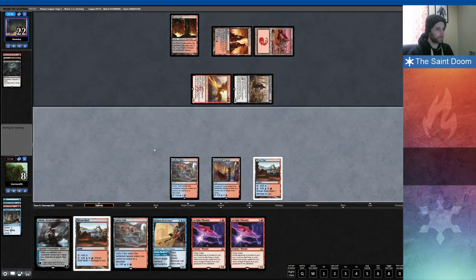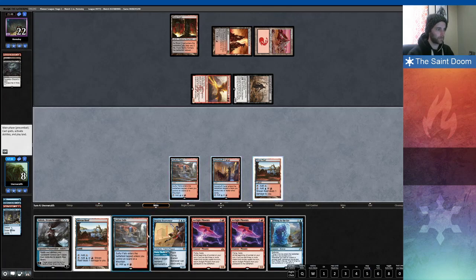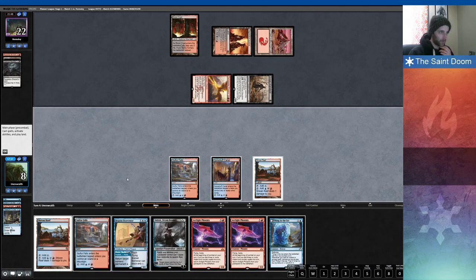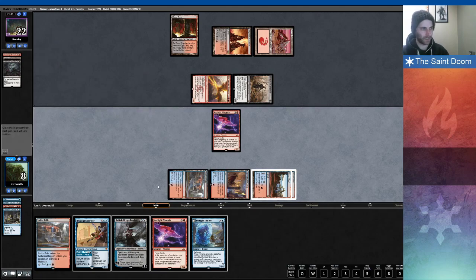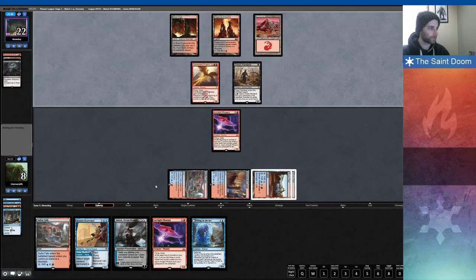Now I get Charter Course and Fiery Temper to kill their 4/3. I still think it's what I need to do. Put me down to 10. Not having Faithless Looting is pretty painful when you want to discard two things. I have no instants or sorceries at all right now. I can play an Arclight Phoenix, block their Flame Wake Phoenix — that's one way I can get it into the graveyard. Yeah, I think that's the line.